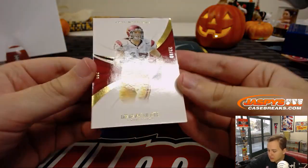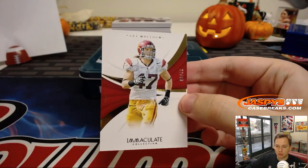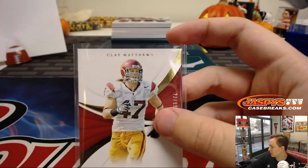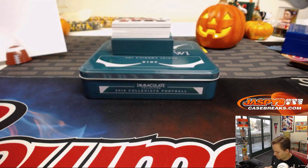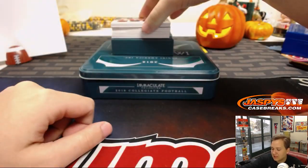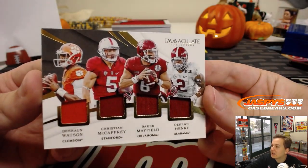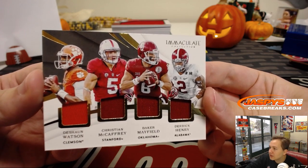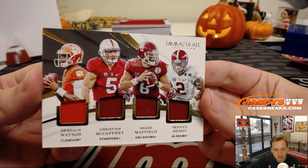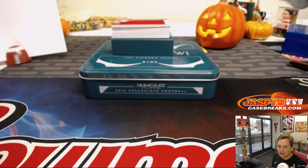First one up is number 22 out of 99 — Clay Matthews. Speaking of the Packers. Number 2 going out to Peter K. He's getting roasted on Twitter — pretty bad mistake on his end, not the smartest play. I've actually met him at the rookie premiere; he seemed pretty nice. Next up, 39 out of 99 — nice little quad rookies here: Deshaun Watson, Christian McCaffrey, Baker Mayfield, Derrick Henry. Some Heismans, to be exact — not just rookies. Number 9 is Mike C. with the Heisman Quad Relic. That's a cool card.